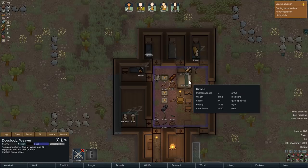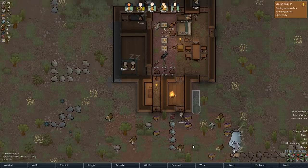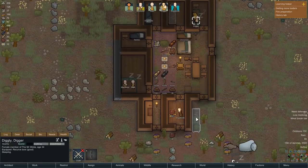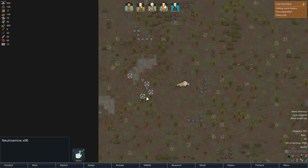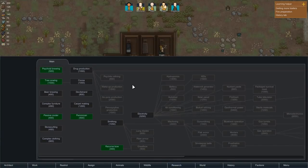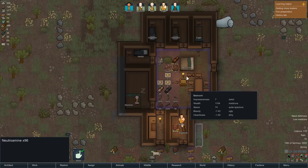MacGyver is not too happy right now. That disturbed sleep really did not help. I still have to move the last of these beds in, but after that everyone should be quite stable. More cargo pods from Randy - neutroamine. This stuff is a precursor for medicine, but it's no good without the research for medicine. You can sell it though. Research-wise, we can't research anything because we don't even have electricity. Really what I'm trying to do is just get stable. A lot of people like to get into farming and research - I have a very different play style.